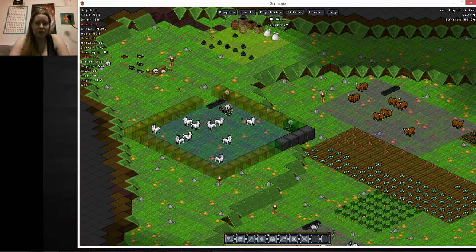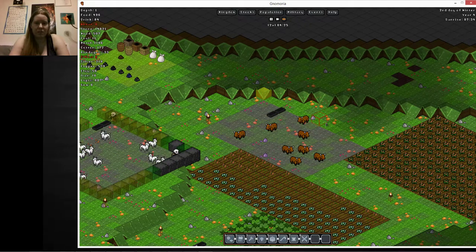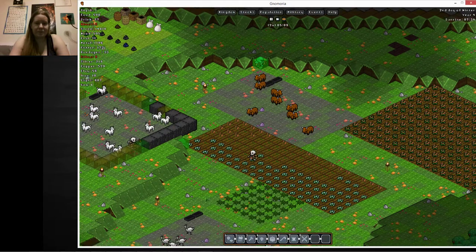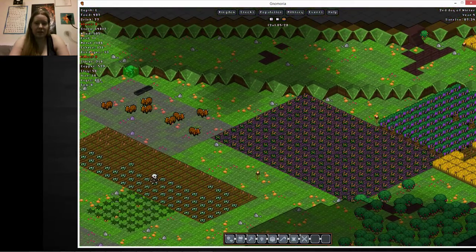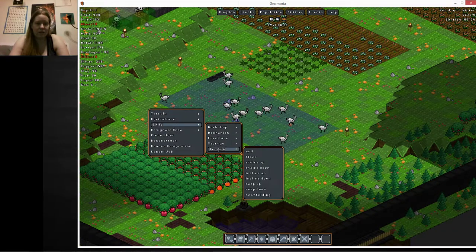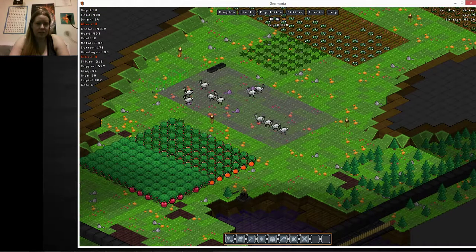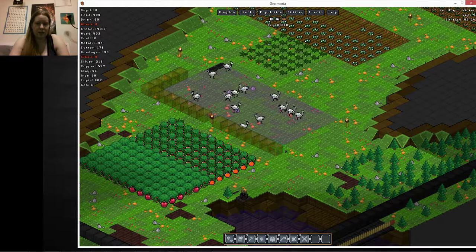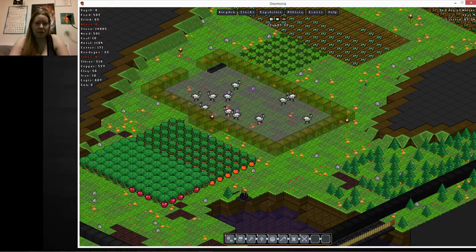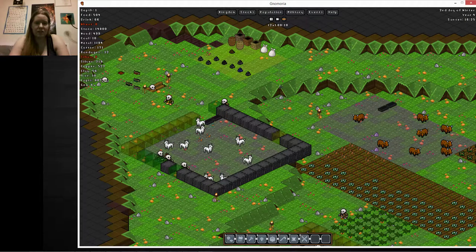We'll put the doors in when the walls are done. Obviously over here we're going to need to remove this ramp, and we're going to just have to wall in the whole thing, because everything is touching. But that's no problem for our emus at all. So we can build more granite walls. Oh yeah, that torch is going to be a problem — we'll just build around it. Hopefully this will allow us to better protect our animals.